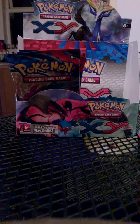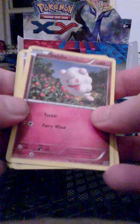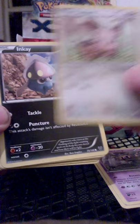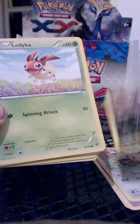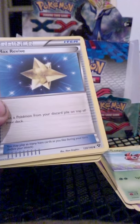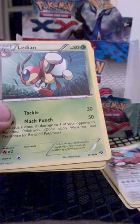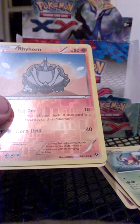And we'll carry on with the pack that I just opened. So we'll have Swirlix, Fantump, Lillipup, Inkay, Ladybear, Max Revive Trainer, Doduo, Ladian, Reverse Rhyhorn, and a non-hollow Conkeldurr.